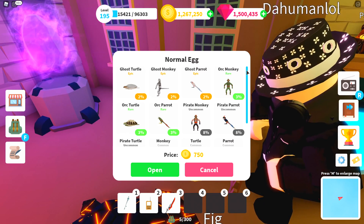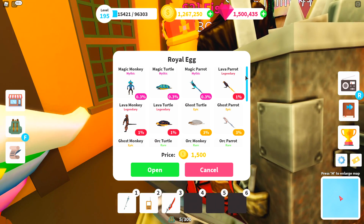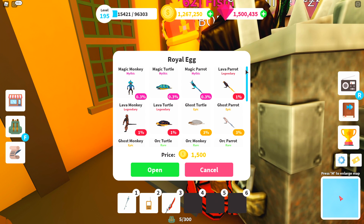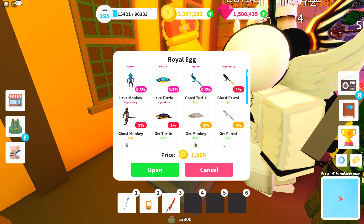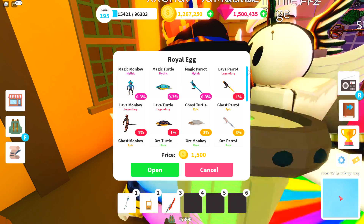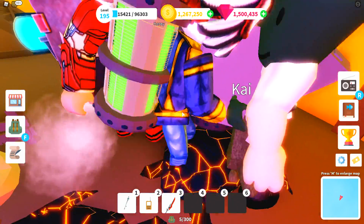It seems like the rarest pets in the normal egg are the three epics: the ghost turtle, the ghost monkey, and the ghost parrot, with a 2% drop chance. Honestly the price is really not too bad for the very first egg — 750 coins is extremely reasonable. Over here we have the royal egg, and the rarest pets here are the magic monkey, magic turtle, and magic parrot with a 0.3% drop chance. That's actually insane.